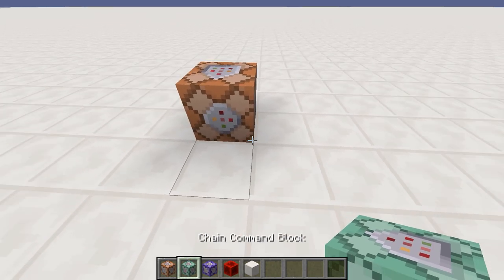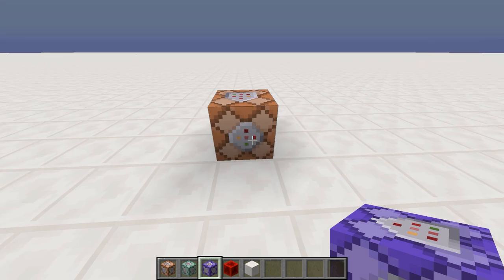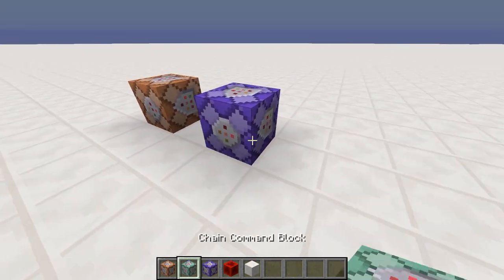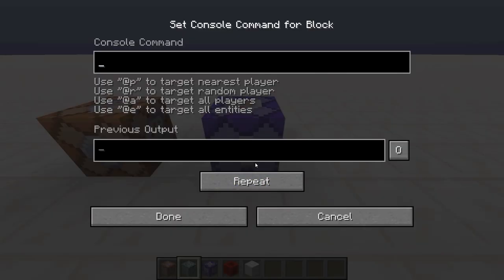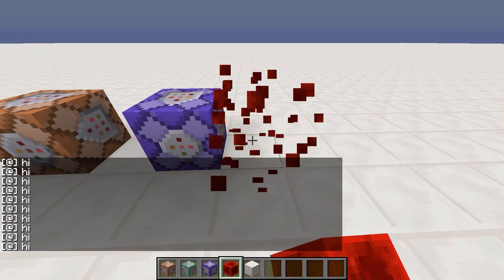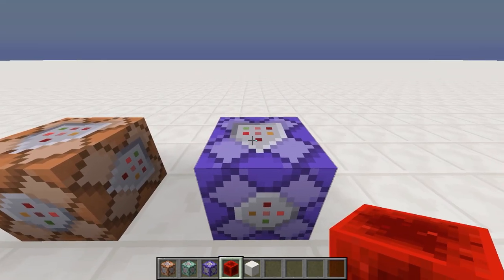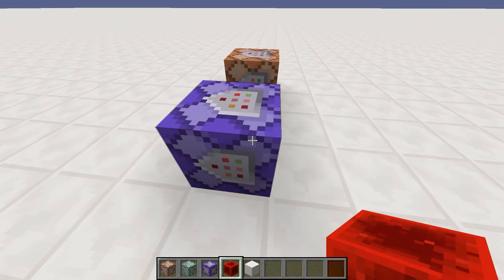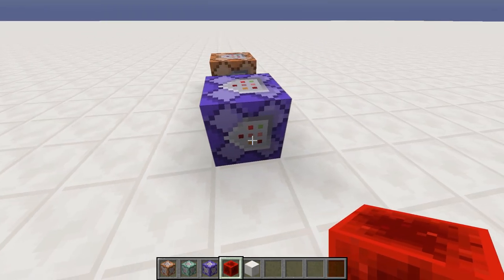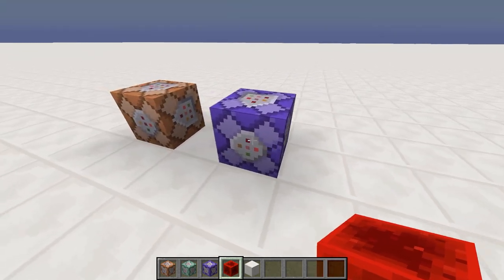However, if you do combine them with this chain command block and this repeating command block, they do have a lot of new functionality, which will change the way we make command block contraptions entirely. So what is the deal with these new command blocks? The biggest difference is going to be in this repeating command block, the blue or purple ones. If I go say hi in this one and then set down a block, you can see that it keeps repeating and this goes every tick. So what this block does is it says goodbye to the need for fill clocks. These also execute in the order that they were powered within the tick, which means the update order is no longer as important.